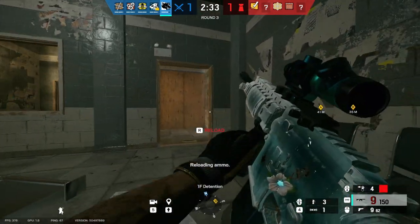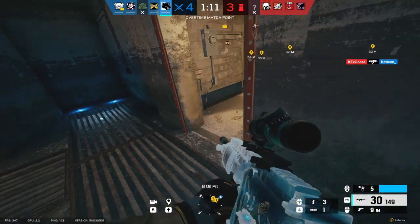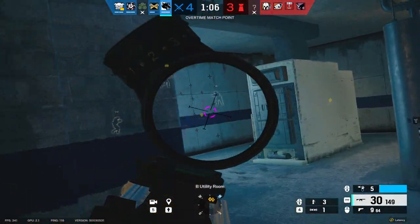That is Maverick's gadget, which is commonly referred to as the blowtorch, and I used it in a funny way. It's not only useful for doing some meme stuff, but it's also very effective at making holes in reinforced walls. Here's an example clip.